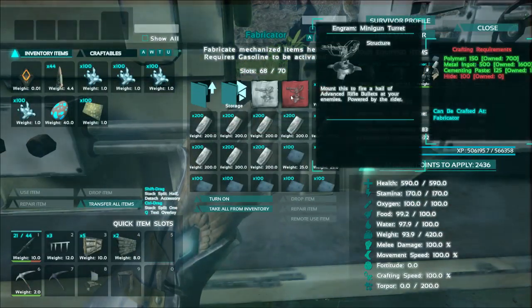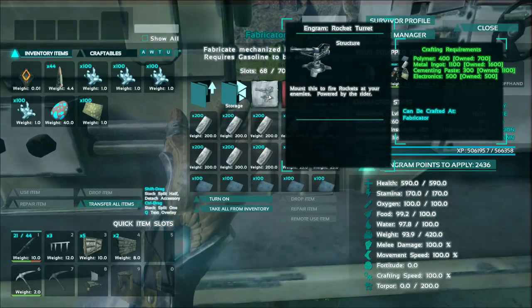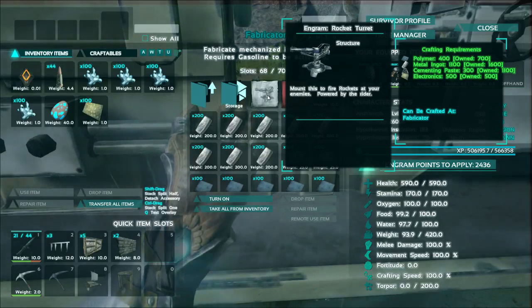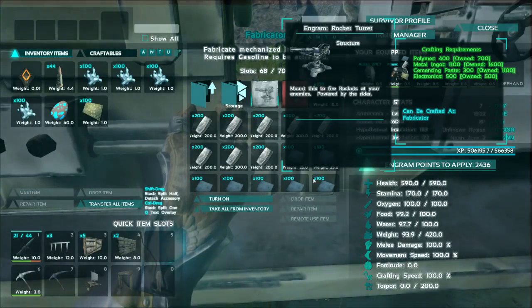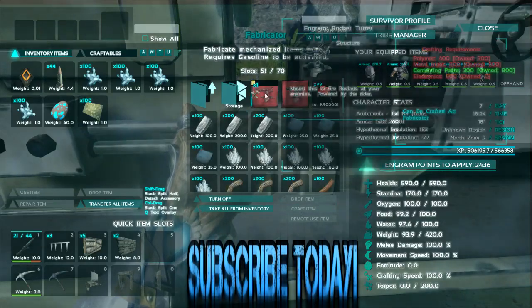To make the Rocket Turret, you'd need a grand total of 400 polymer, 1100 metal ingots, 300 cementing paste, and 500 electronics. Let's go ahead and turn this on and craft this up.